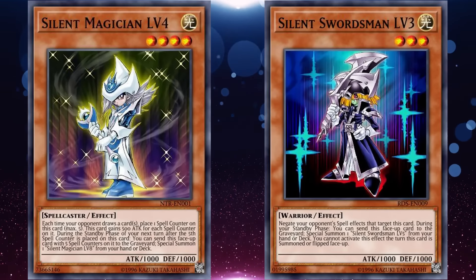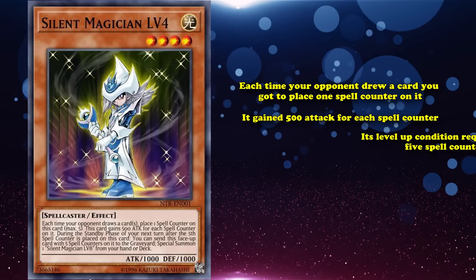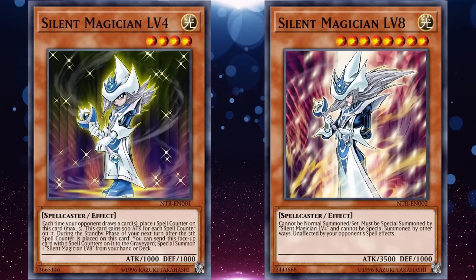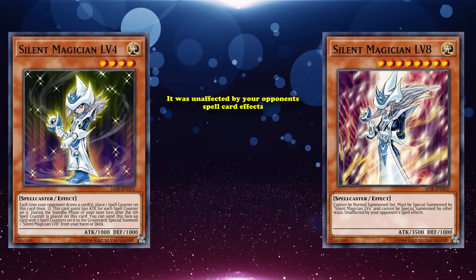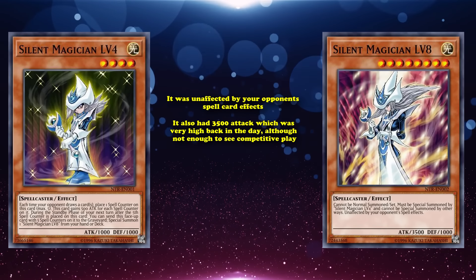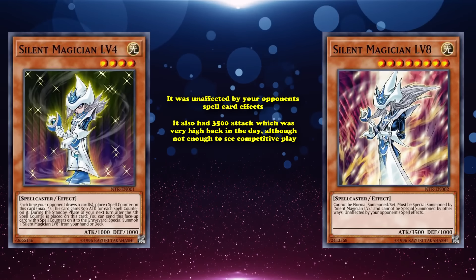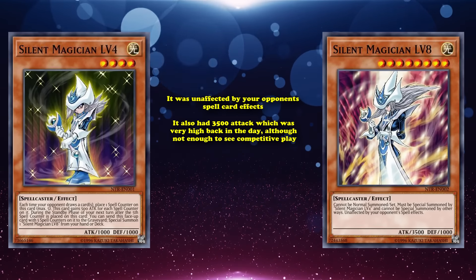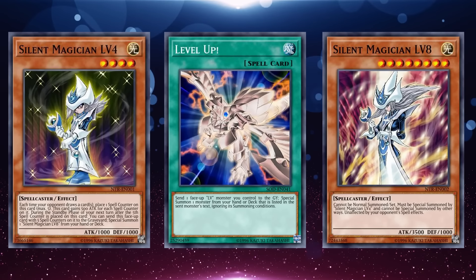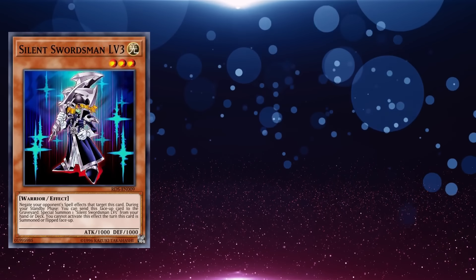A short time after the first wave of level monsters, they released two more: Silent Swordsman and Silent Magician. Silent Magician Level 4 gained 500 attack for each spell counter placed on it — one counter each time your opponent drew a card — and its level up condition required five spell counters, where during your standby phase you could bring out its level 8 version, which was unaffected by your opponent's spell card effects and had 3500 attack. However, Silent Magician Level 4 was incredibly slow with its level up condition, as outside of forcing opponent draws, it would take five turns of protecting the card before completing it — though it made for a lucrative Level Up spell target.